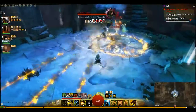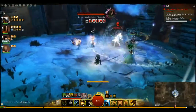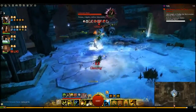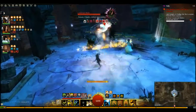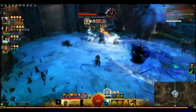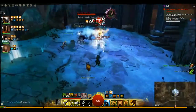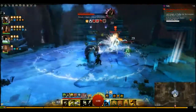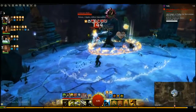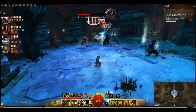He has two of the Thief's moves: Scorpion Wire in an AoE version, and Dagger Storm. His tell is he'll lift his blade and throw out those little cords to Scorpion Wire everyone in close to him. Then he'll do his Dagger Storm — spinning around, reflecting projectiles, and doing damage to anyone he's pulled in. He's like a super Scorpion from Mortal Kombat. Just watch for when he lifts his blades — very simple, very easy to dodge. Just keep your eyes open.